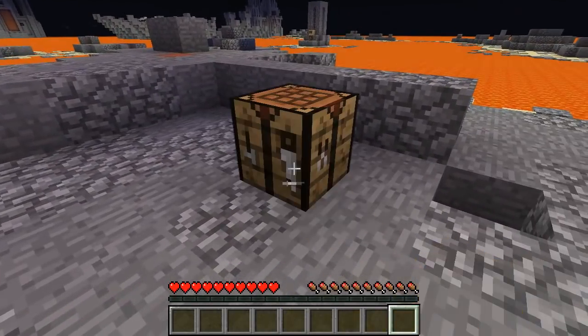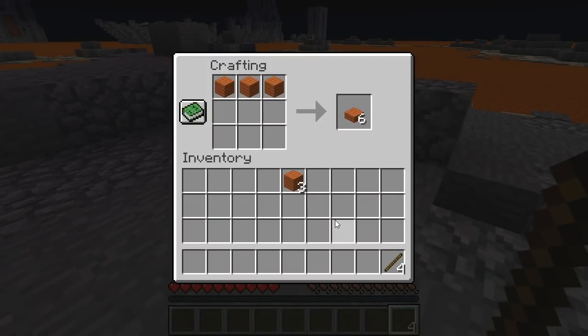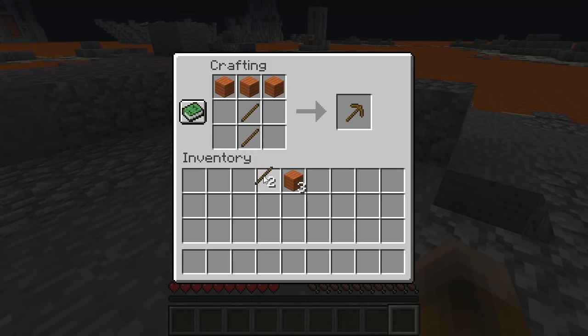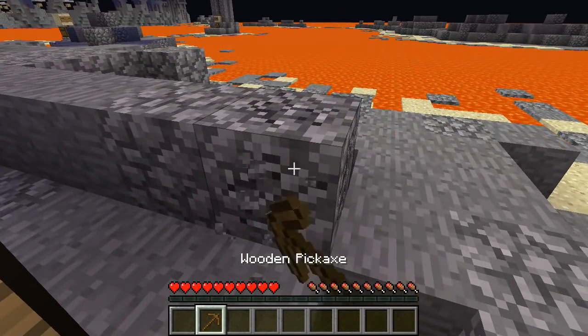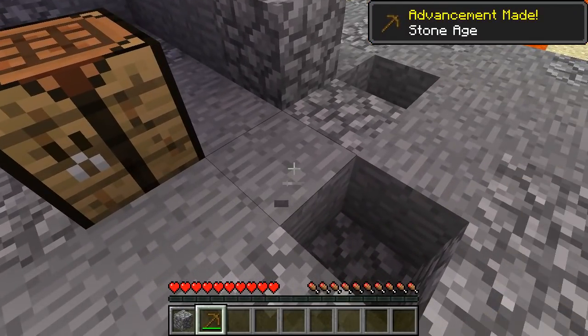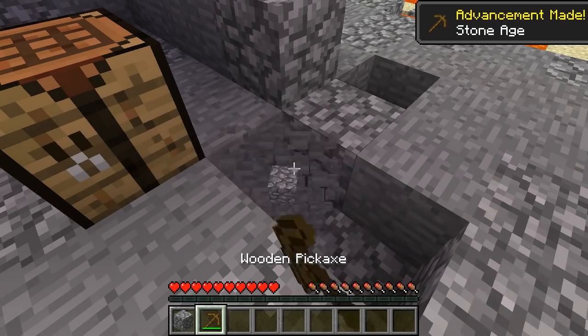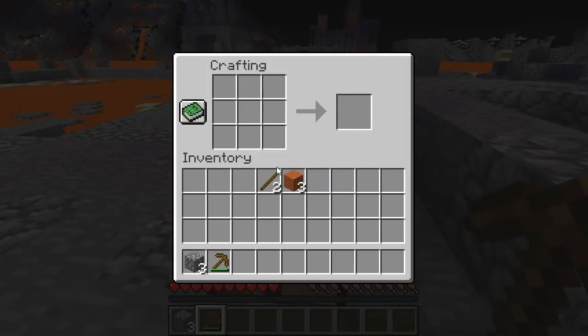Anytime you're playing a new map, especially from someone who you haven't played a CTM map from before, you never know exactly what their style is and exactly what to expect. That is indeed stone. I guess I can try punching it in this version. It seems like that is too. So it is possible for us to make a stone pick.